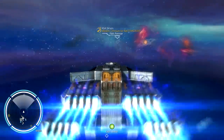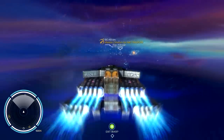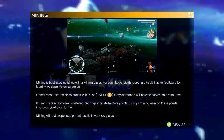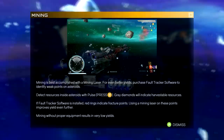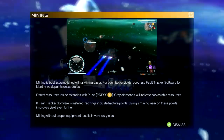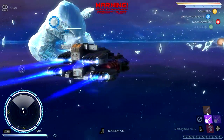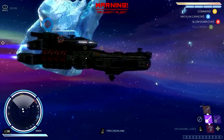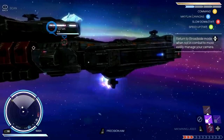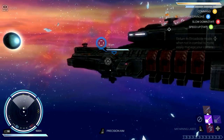Let's go learn how to mine a little bit. Mining is best accomplished with a mining laser. For even better yields, purchase fault tracker software to identify weak points on asteroids. Detect resources inside asteroids with pulse. So if we go pulse, we should be able to mine. Looks like ice is not considered a valuable resource.